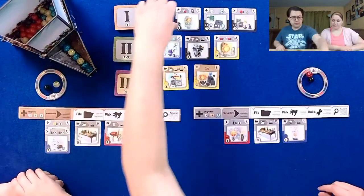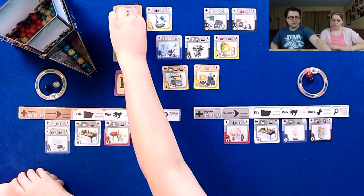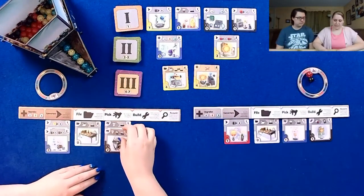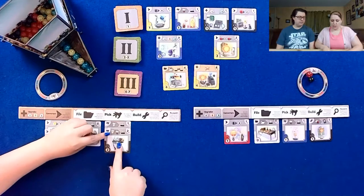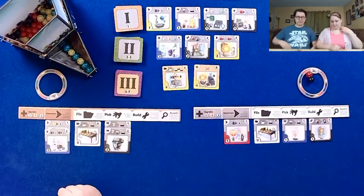I will spend one of my black marbles to build this one. Now every time I take a build action and build a red, I also get a victory point. I'm gonna spend my black and then my yellow as another black to take this one, which means if I pick a yellow or a red, I get to pull one from the top. Just for clarification — if I draw a yellow I get both abilities, right? Mm-hmm. So that's pretty great.